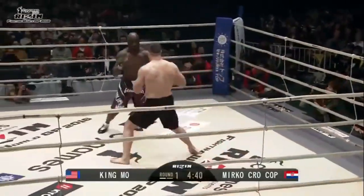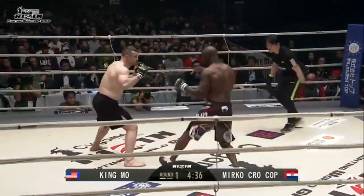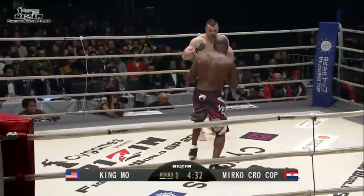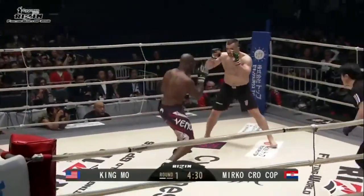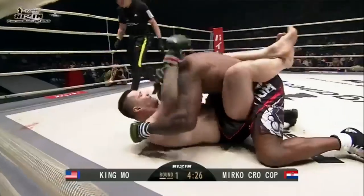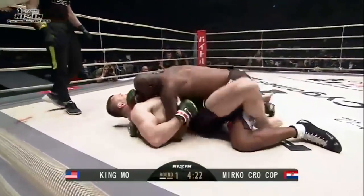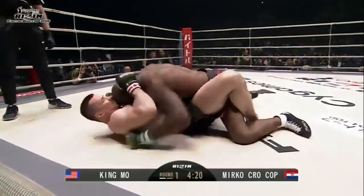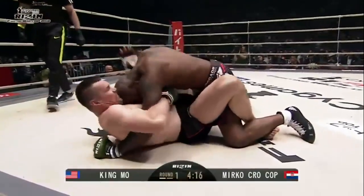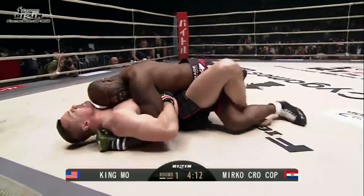King Moe wasting no time trying to close the distance, using his strikes. Krokop obviously that stance getting lower — you see that kick coming. And that's exactly what King Moe wanted. He wanted something low and he's able to get that takedown down to the ground. Just over 30 seconds for him to score that takedown. That's exactly what Moe wanted — he wanted him to throw that low leg kick so he could catch it into that single, switch to a double.